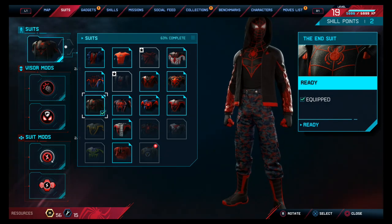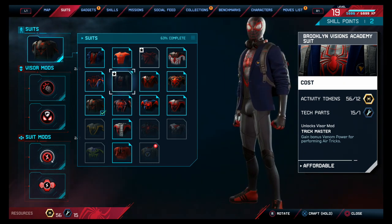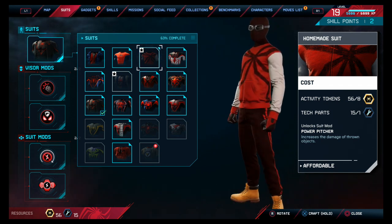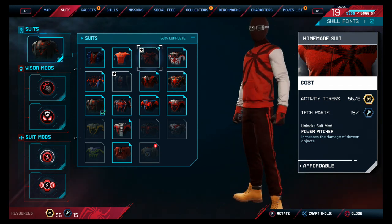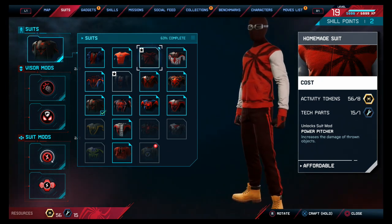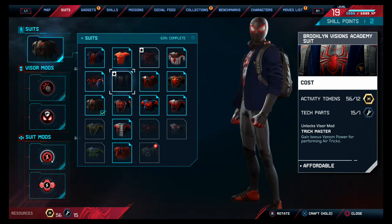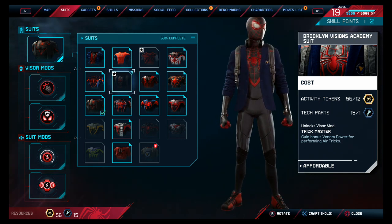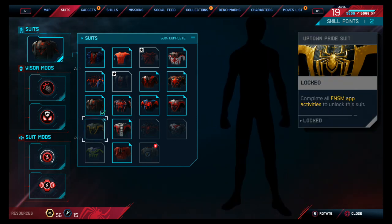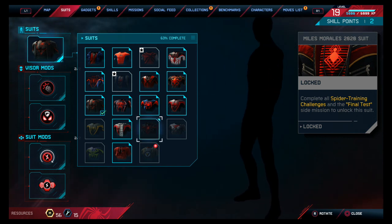The last suit I showed was the End Suit. I could show other suits — the Brooklyn Visions Academy suit, maybe. What else can I unlock? I'm not really a big fan of some of these suits; the boots and the outfit just don't fit me. My goal on this video is of course 100%, grabbing the Uptown Pride suit, and completing all training challenges and the final test. There's also the Miles Morales 2020 suit — I might show all of this in one video.